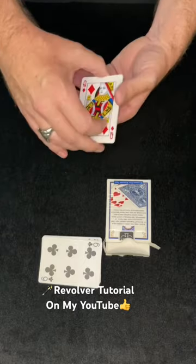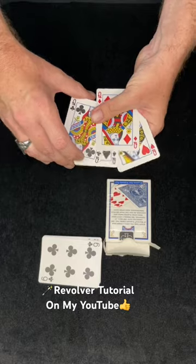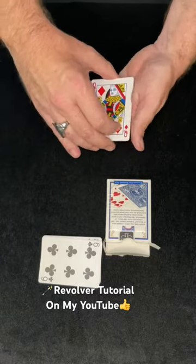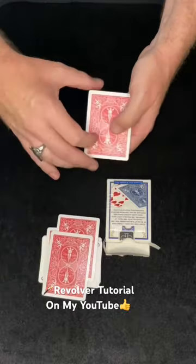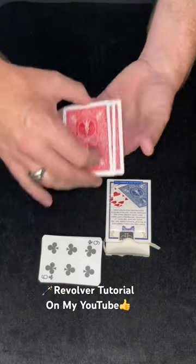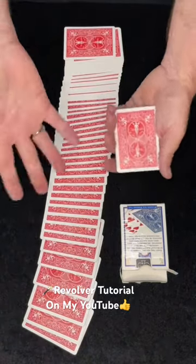Now you might be wondering, well what happens if you give them two twists? Will two cards turn face down? Well, they just cancel each other out. It looks like none of the queens turn face down, but actually they've turned from blue cards into red cards — there's one, there's two, there's three, and there's four. And that's Revolver. Interestingly, it doesn't only happen to the queens — all the rest of the cards turn to red as well. That tutorial is on my YouTube channel.